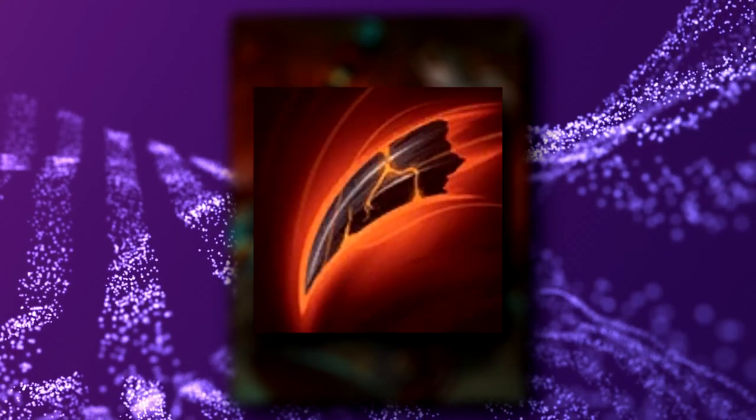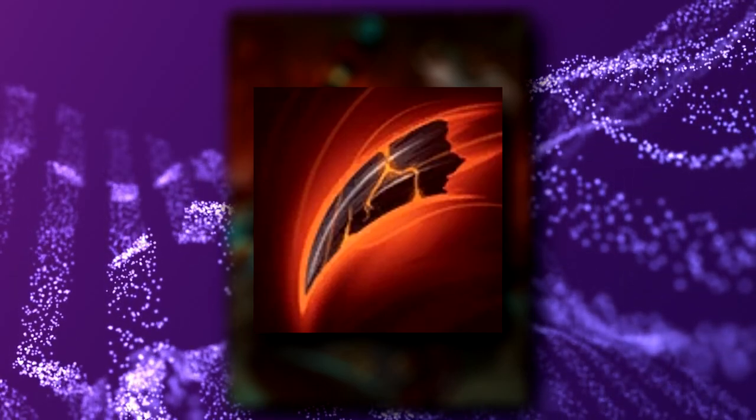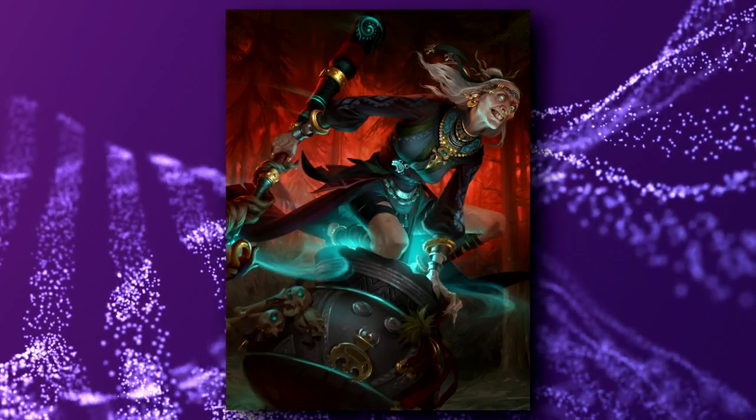Shard wise, I'd say Claw Shard is the way to go, although as I'm sure you know, the shards don't come up often for mages anyways. But okay, onto why you build stacking items on Baba Yaga.